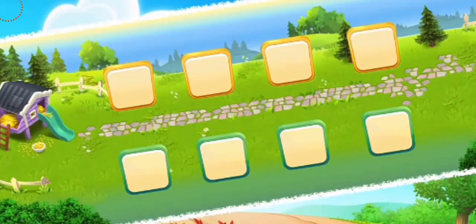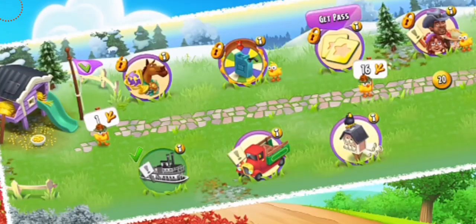This is the image from the last dairy news, just like a teaser of what farm pass is actually going to be. And this is the new look of your farm pass feature. On the left-hand side there's a chick house, and at the bottom in the middle there's a road on which the chicks are going. At the top are perks which have a lock, and the bottom ones are free. The top ones are going to be the paid ones — approximately $5 US, but you can convert that amount into your own country's currency.